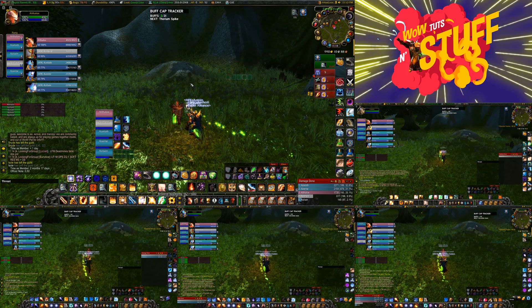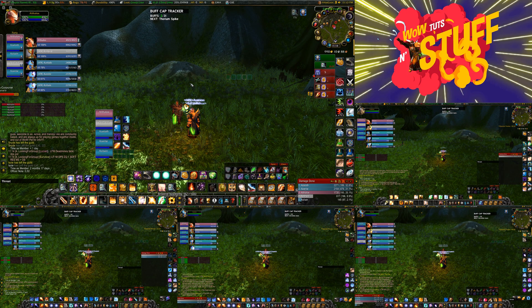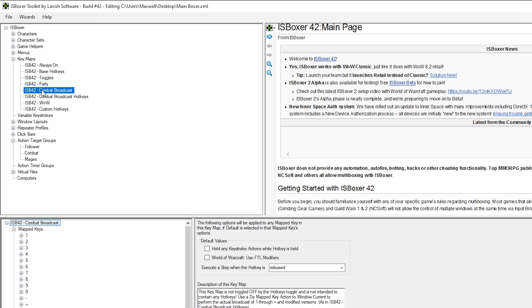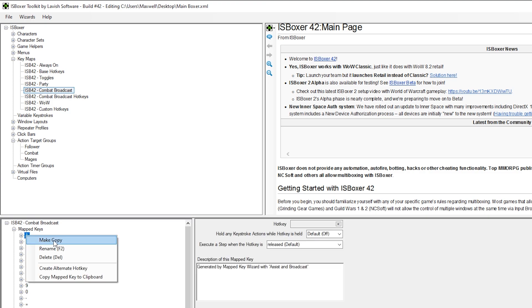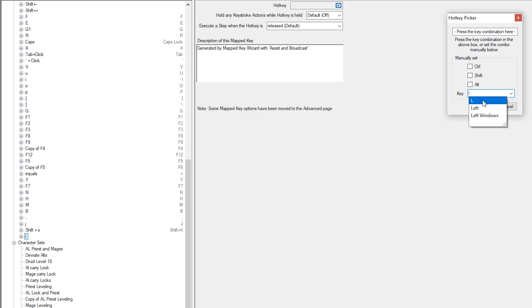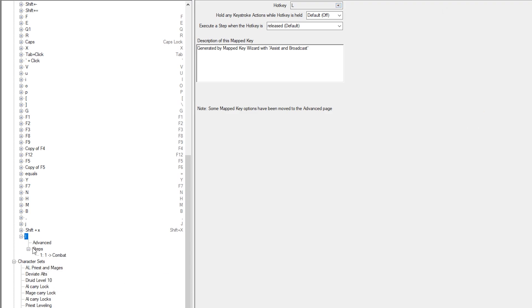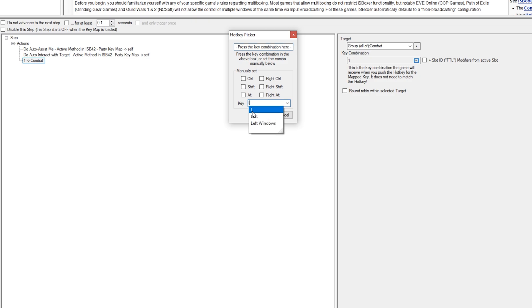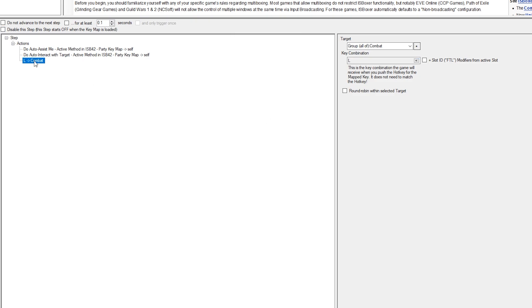First off, to build a regular round-robin move inside of IS Boxer it's really simple, so let's jump over to IS Boxer and build that key. Just like building any new key, you jump down in key maps, go to combat broadcast, pick any of these. Let's do one, make a copy — one is copied at the bottom. Let's say we want to create the L key: rename this to L, grab the hotkey button right here, click this, change this to L, click OK. Drop down on 1-1 combat, grab this step, grab the key combination and change it to L.